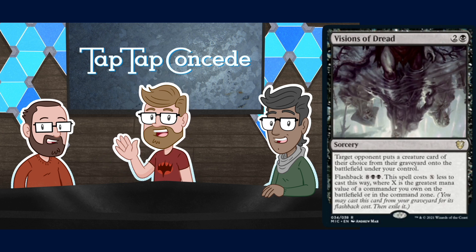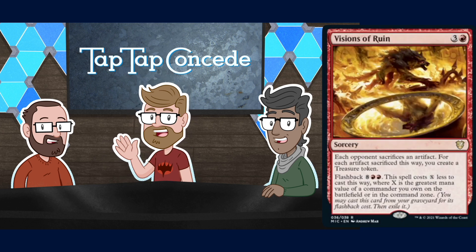There are also three cards from the set boosters we'll go through for a complete first impressions. Visions of Ruin is the red one — three and a red for a sorcery. Each opponent sacrifices an artifact; for each artifact sacrificed this way, you create a Treasure token. Sign me up — that'll definitely get played in Commander. Same flashback cost with the commander cost reduction.